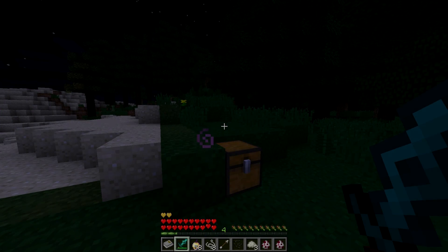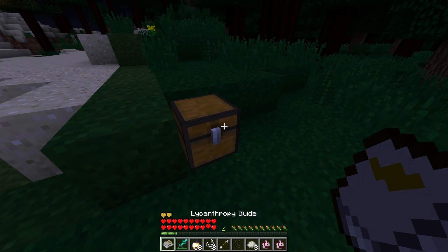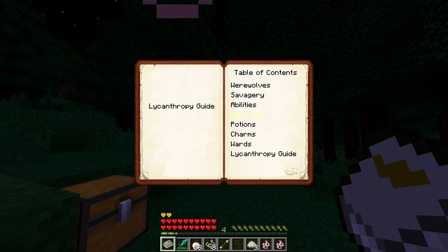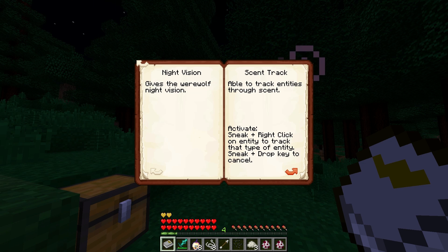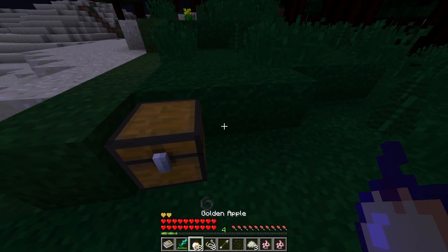So the Howling Moon mod — essentially the werewolf mod — allows you to transform into a werewolf. It is super awesome. I was browsing the forums, I saw the mod, and I gotta do a mod spotlight on this. Before we hop right into the mod, I do want to point out that the mod comes with a guide. You spawn with this, or alternatively you can craft it with a book and wolf's bane, which is a new flower the mod adds. This book goes over pretty much everything there is to know about the mod: werewolves, how to become a werewolf, the werewolf mechanics, the stages, their abilities, the potions, the charms, the wards, and a whole bunch of other stuff. Just read the book — it is really worth it.